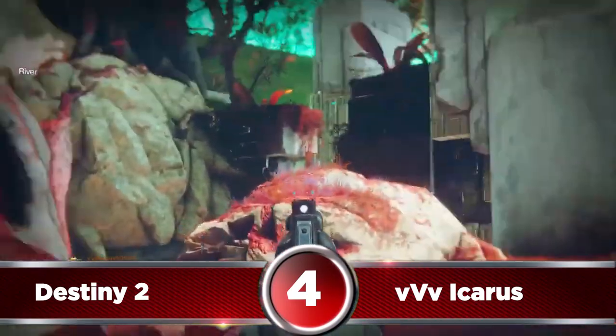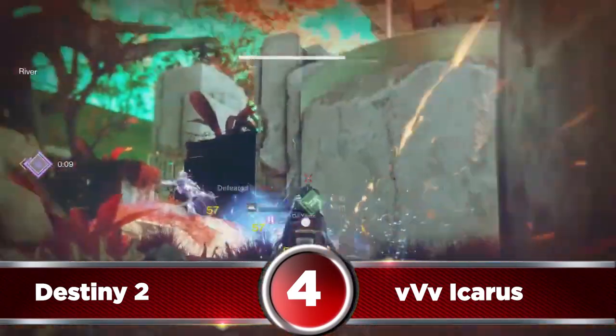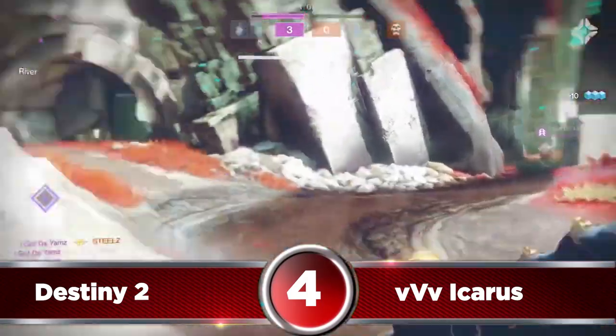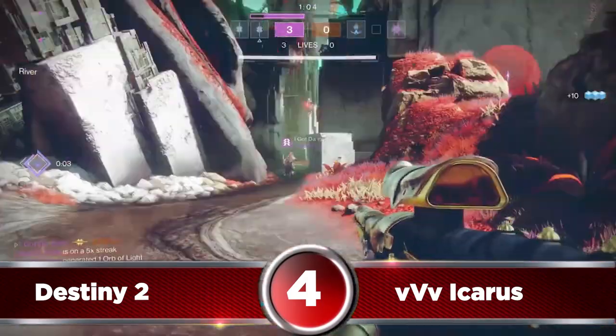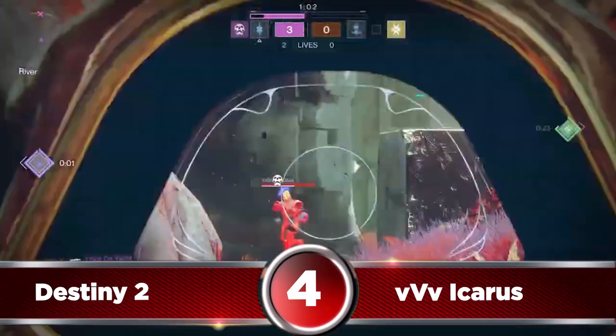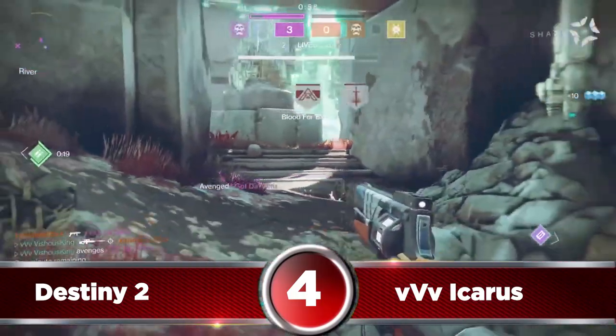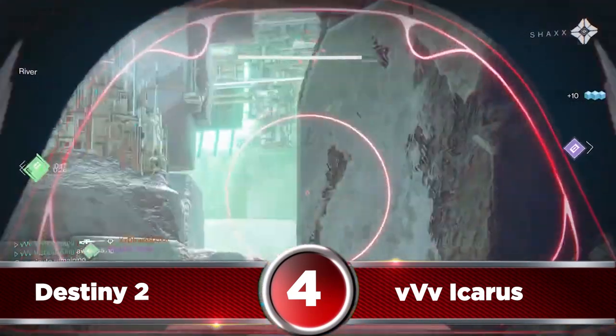Moving on to the number 4 spot, we have Icarus playing some Destiny 2 competitive play. The first thing we see is his assist to a teammate and cleaning up a kill, soon followed by his teammate getting taken out. Icarus capitalizes on the enemies' lack of cover with a clean headshot, and then uses his awareness to pick off the last player in a similar fashion.